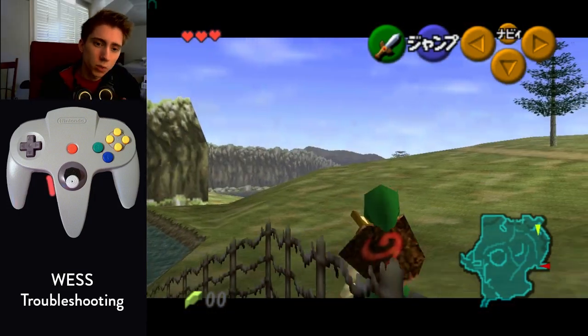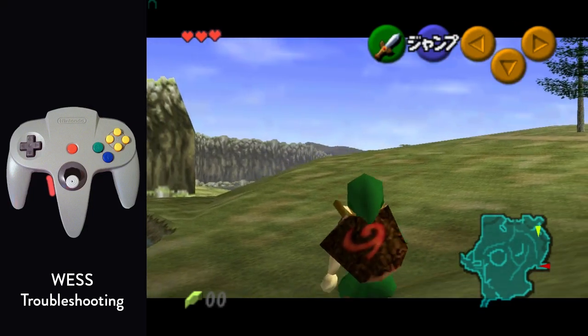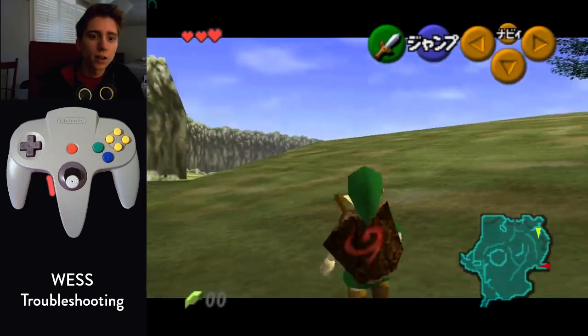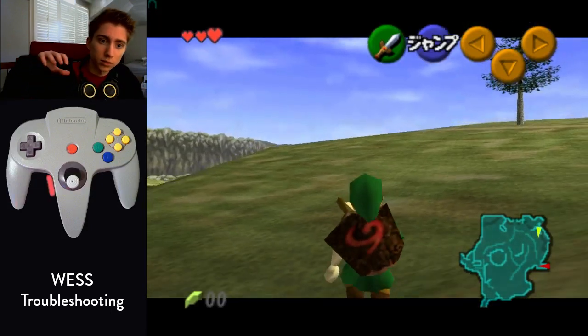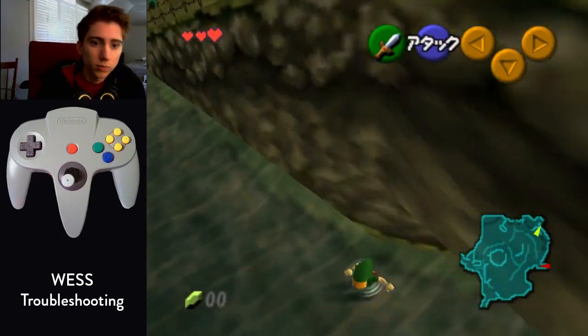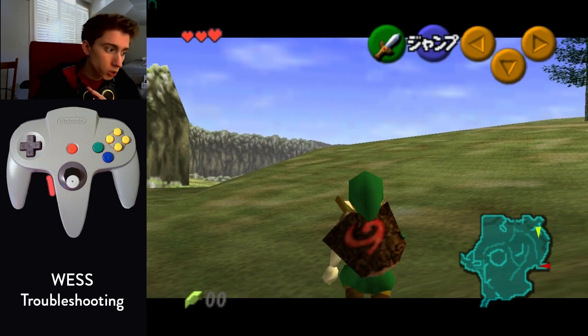If you screw up the WESS, there are a bunch of things you might be doing wrong. You might jump slash too far away, in which case you don't get enough recoil. You might jump slash too close — your sword will just go through the fence and you won't hit anything. Your angle might be off and Link will just grab the fence, which is terrible. If you do any of these things, you're going to have to do the backup strat, which is a horrifying abomination. So just try and get the WESS as best as you can, because you don't want to do this backup strat.